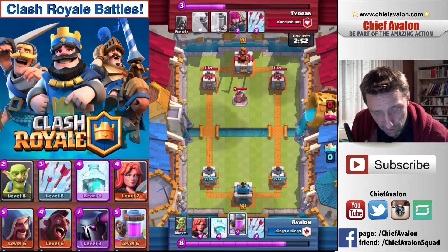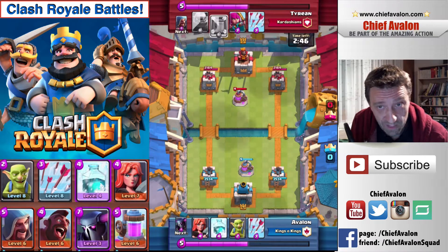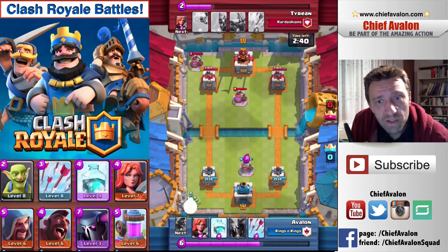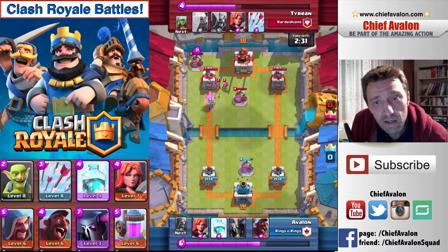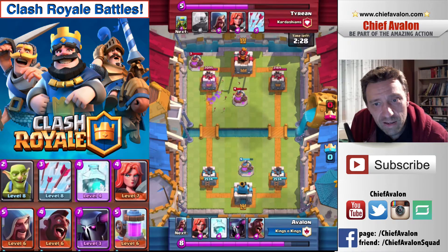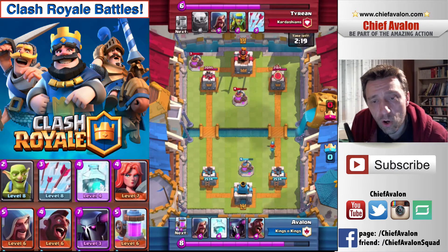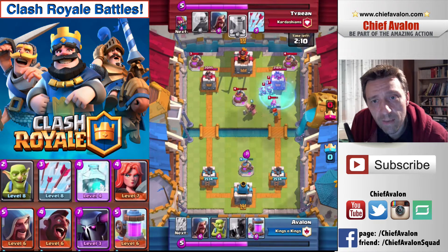The last battle is against Tyrian, who attacks with a golem. We both place elixir drills on the map — a sign to me that this guy is going to pull out something big, either Pekka or a golem. He already has two elixir drills on the map. I get rid of my goblins to clear deck space. I have the Valkyrie and hog rider, so I plan to deploy them together. I also get the wizard, so I have the option of Pekka and wizard as well.